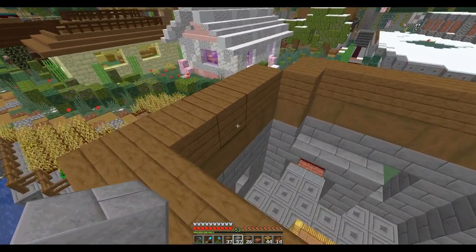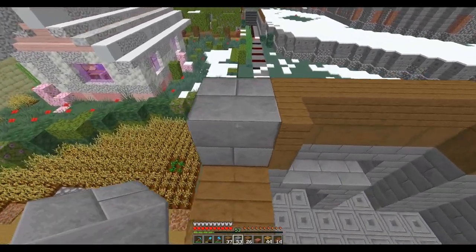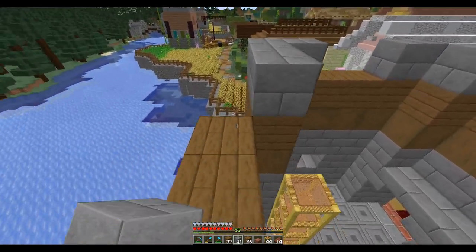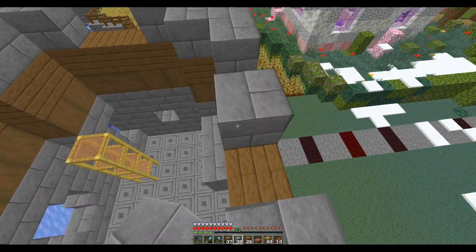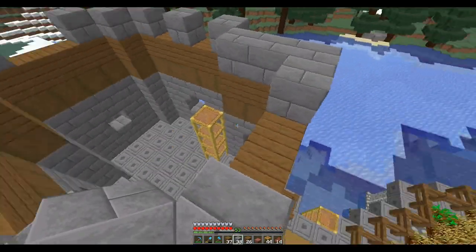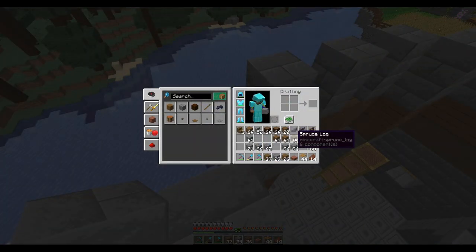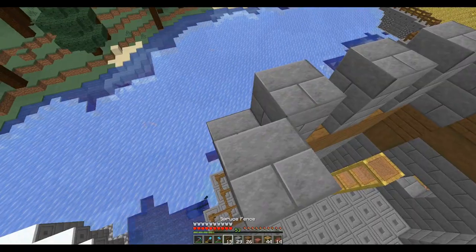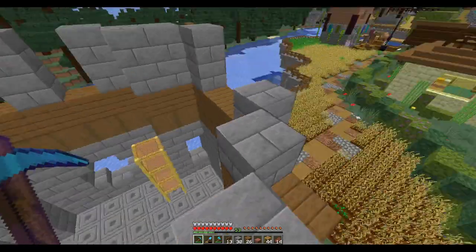And then we'll do another layer. The floor will be right here. So we'll have to figure out windows. I'm filling in where I know there's not going to be windows, but I think I'm going to have like two windows here. Bigger window there. I'll put two windows here — I don't really need them going into the city — and then a bigger one here so you can get a good look at things. I really need a slab. I'll go find a slab, but I think I need one for these corners here. Maybe if I do something like this on these corners.